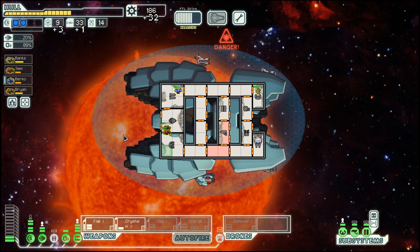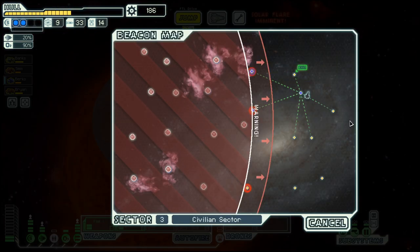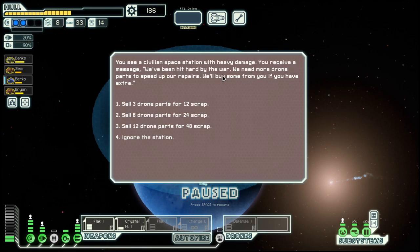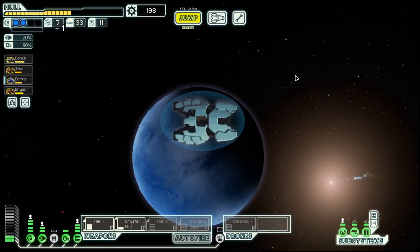Nice more fuel, and quite a bit of scrap there. Let's jump out — maybe we can go here and then to the exit, it still looks good. We can sell drone parts since we have the drone recovery arm, so we're pretty solid as long as we don't use drone parts for repairing. Let's sell three and move to the exit.